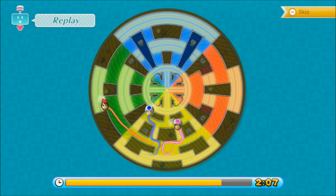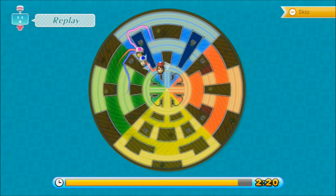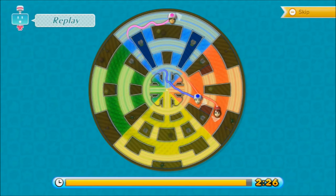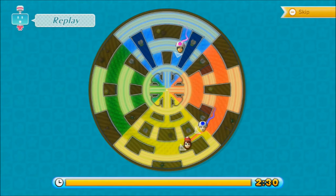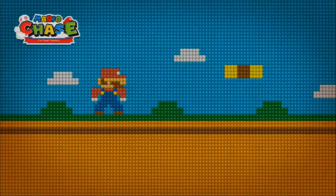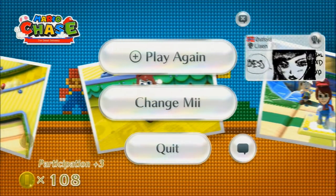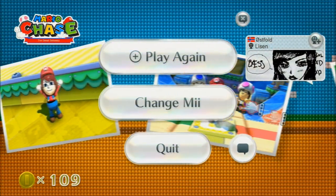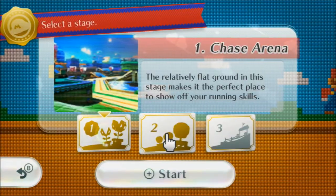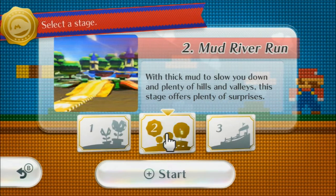I think the next level has kind of like quicksand on it, so when I run over it or when the Toad characters run over it, they actually get stuck a bit. So it's a level I don't really like, but it has got a lot more hiding spots and twists and turns in it. Here we go, I'm going to show you the second level now — Mud River Run.